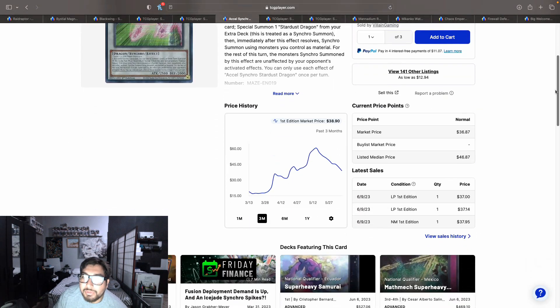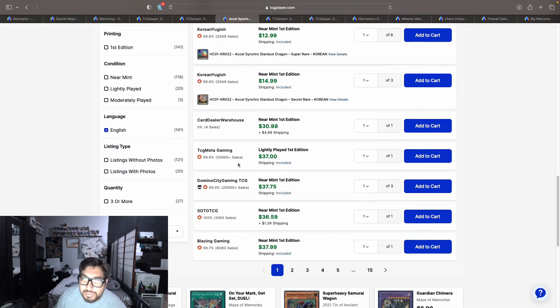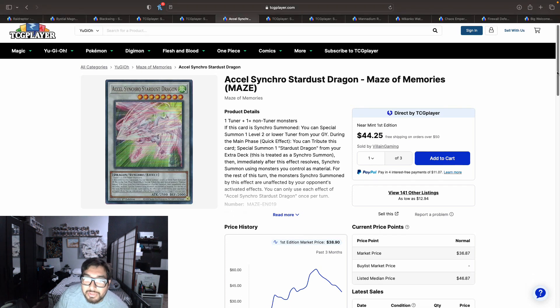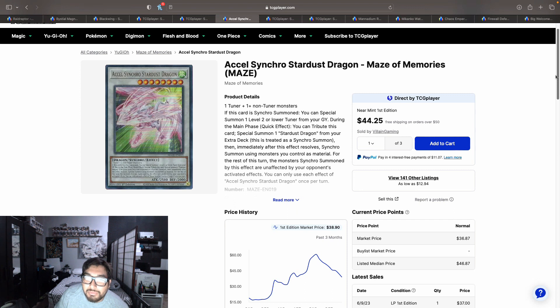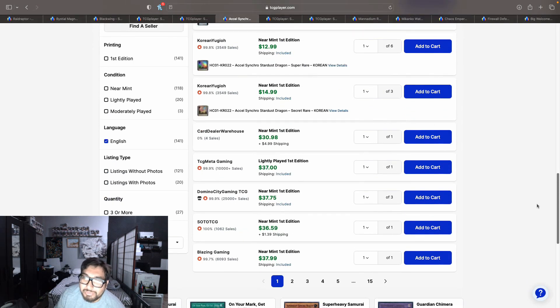Excel Synchro Starter Dragon has cooled down a little in price. 141 listings on the market — after Super Heavy Samurai lost Scarecrow on the ban list, I saw this card going down. It was hitting a high price point of $68; I almost bought it at $60. But right now it's at $35 with shipping, $37, $37.75, and $37.99 — under $40. I think this might be a good time to pick up, because we have Duelist Nexus coming out with synchro support, and those synchro decks do use Excel Synchro Starter Dragon. Don't miss out if this card goes back up to that $60 price point.